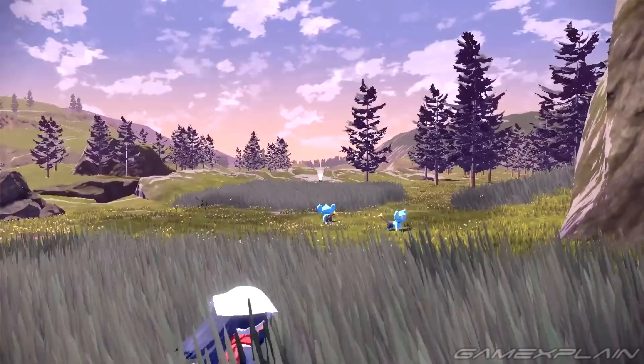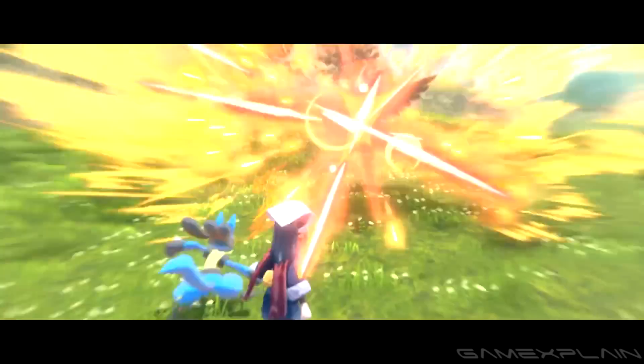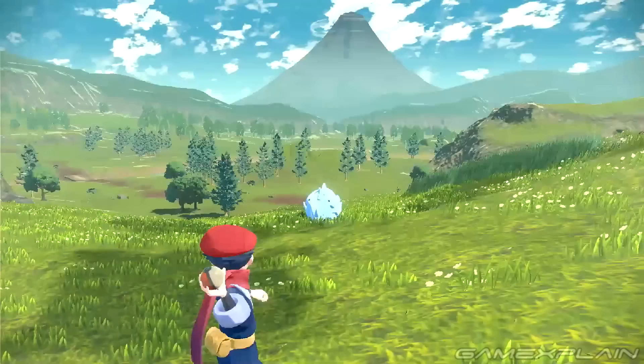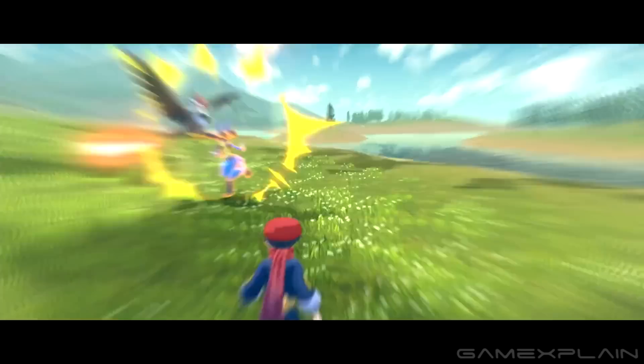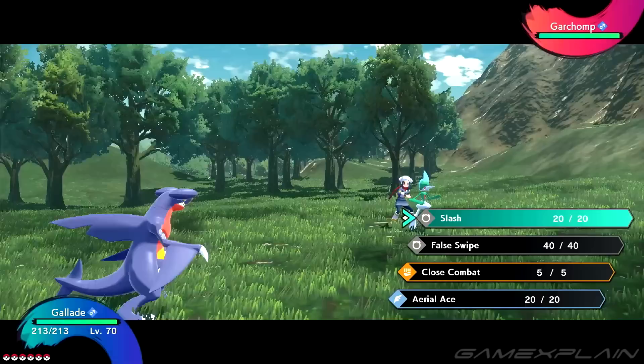The only major difference is that you can attempt a capture outside of a proper battle. Since Pokémon will still be able to escape a Pokéball, you'll probably have to initiate a battle against the stronger ones to weaken them first. That's likely what's happening in two clips where we see a trainer first battling a Rhyhorn before attempting to capture it in the scene immediately after. Since the capture takes place outside of battle, we're assuming the battle ends as soon as the opposing Pokémon faints, causing them to stop moving for some period of time and making it easier to target with a Pokéball.